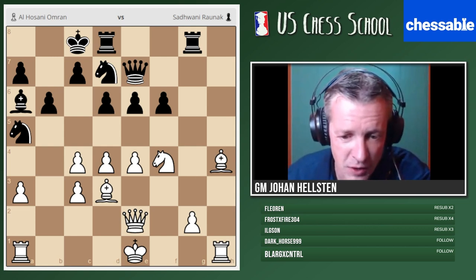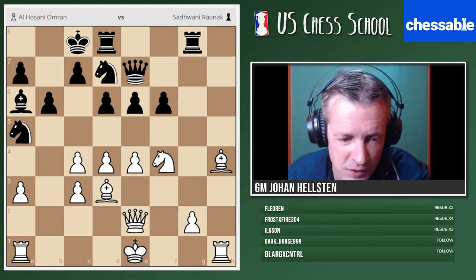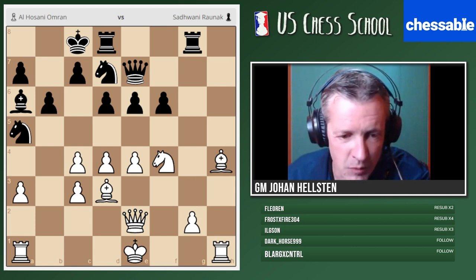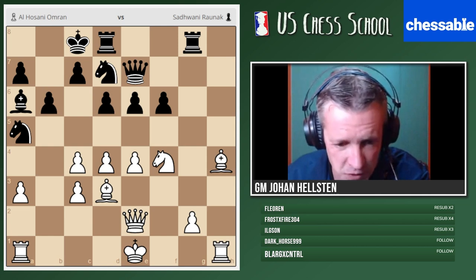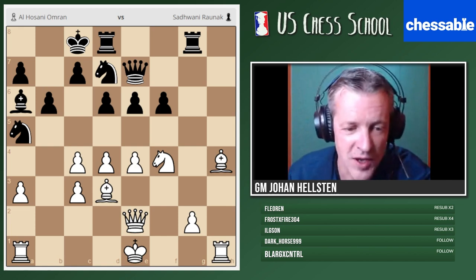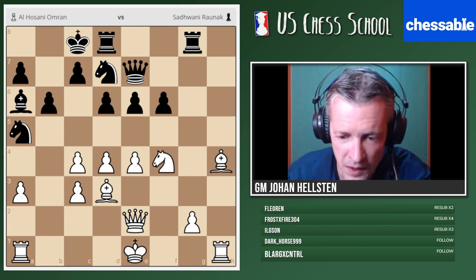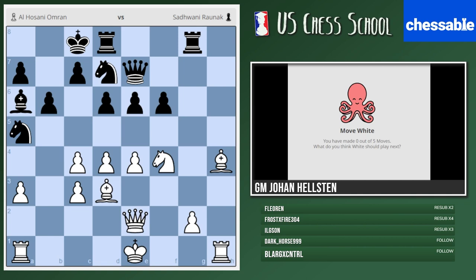Black is better, no matter what we play with White. But we're looking for the least of evils. Patriots, please try to make a choice here — find the least of evils for White in this complex, inferior position. But there is always a best move, no matter how bad our position is. Let's see if you can find the best move here.